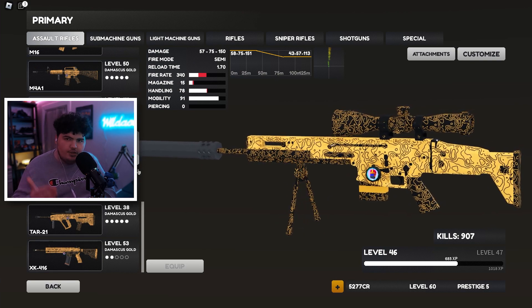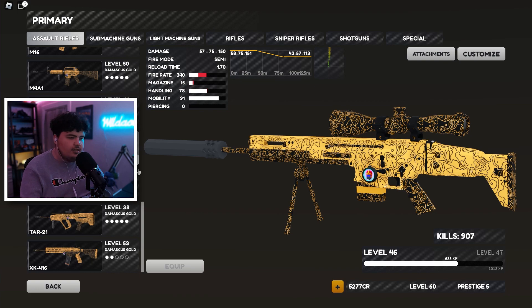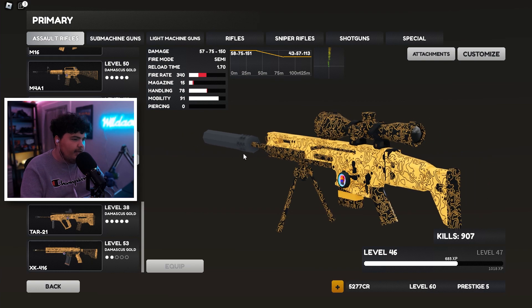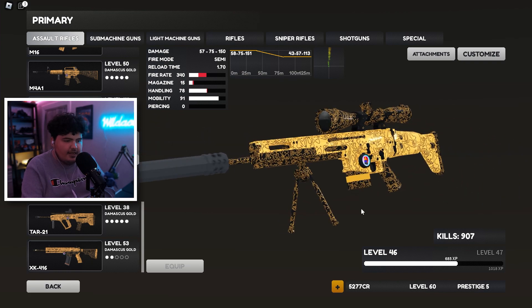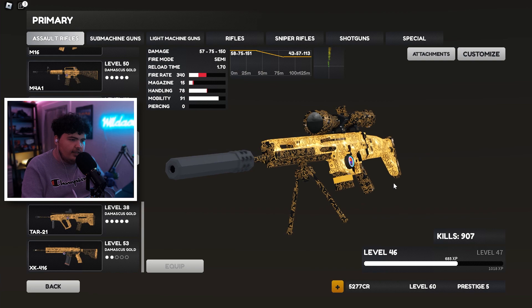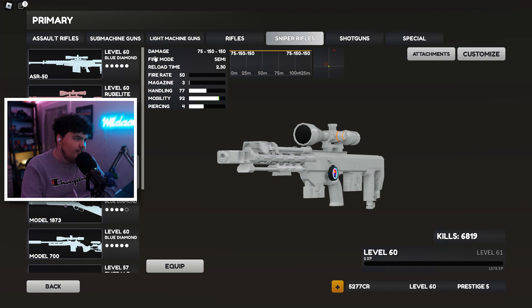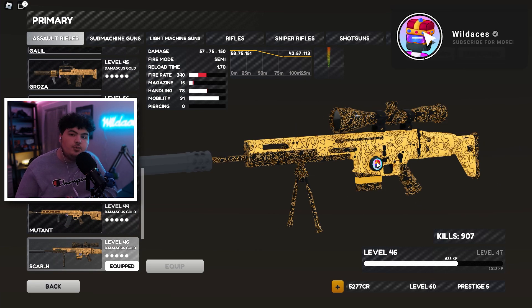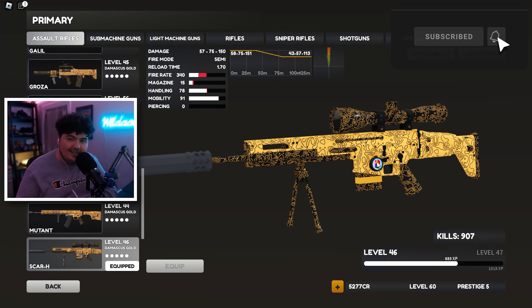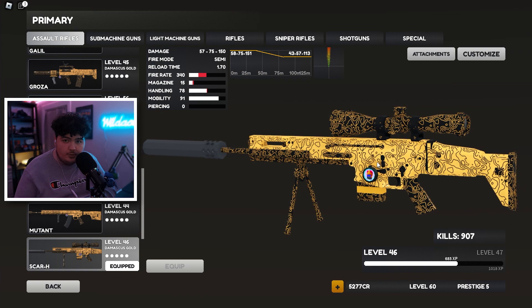If you have any other guns you want me to snipe with, please suggest it down below — make sure it has a conversion that has a sniper look. Like this SCAR — it's long, has a bipod, has a scope, and the magazine doesn't stick out too far, so it almost looks like a sniper. Anyway guys and gals, I hope you enjoyed today's video. If you did, please smack a like down below — it lets me know what you enjoy and if you want more content like this. I'll talk to all you beautiful people on the next one. Later, peace!